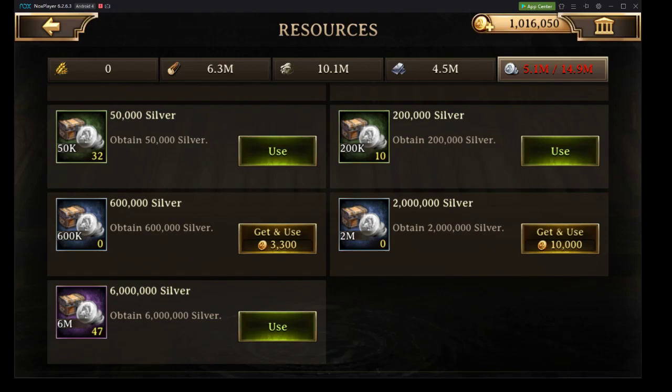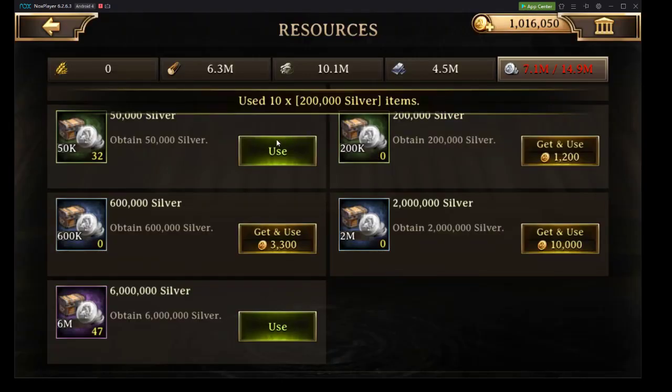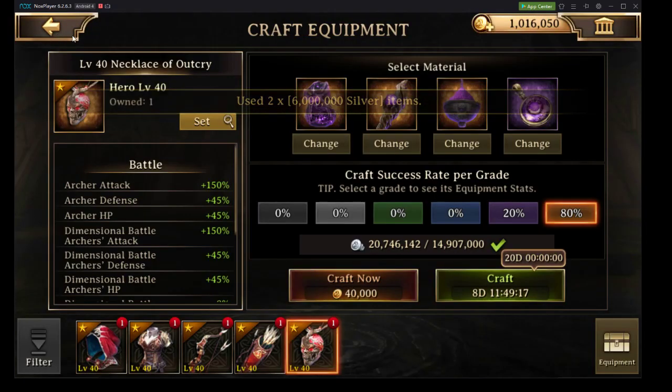Hey gang, welcome back. It is Cameron Cowboy here with part 2 of our equipment video for Outcry. We just went ahead and recrafted the entire set. Now I have some leftover materials, and we want to figure out the best option to utilize and maximize my materials to go ahead and craft another amount of Outcry in order to enhance my existing set.